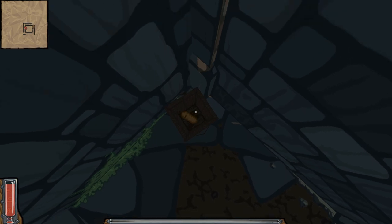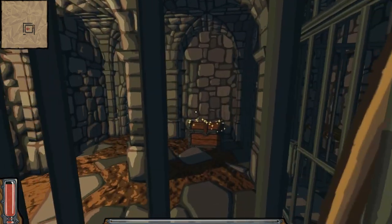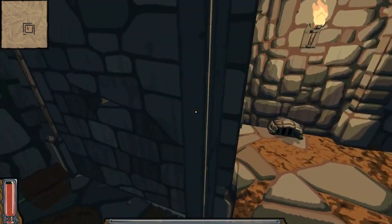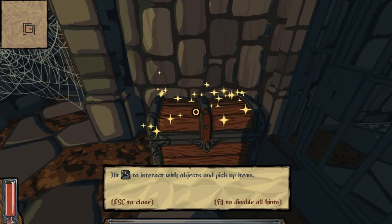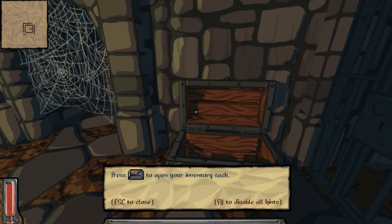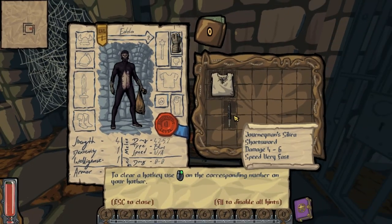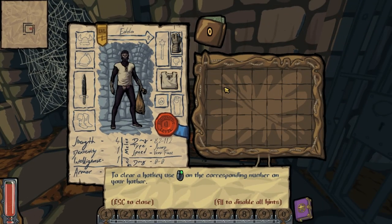They put monkey man in a cage - there's a turd in a box, we gotta break out. Turn your face right into this door. This chest will have beginner loot in it. Open up your inventory with Tab - you can see your character and all the equipment slots.